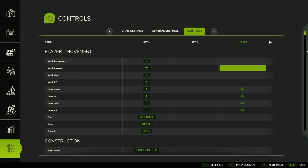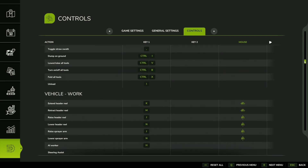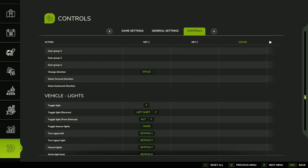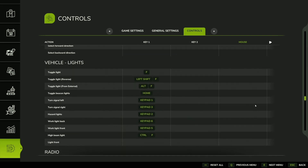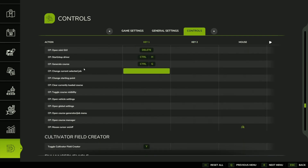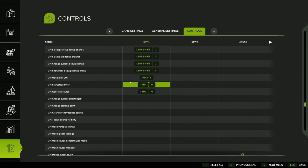Looking in the controls menu, if we scroll down we'll find our mods — it goes in alphabetical order. There we go. We have our new control options for CoursePlay. We have a couple of debug options at the top, and then to open the mini GUI is the Delete key. Start, stop, drive is Control+H, and generate course is Control+G. If you want to add some other ones, there are a couple of extra options you can assign. But the Delete key is the one I pretty much use exclusively.